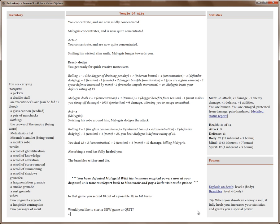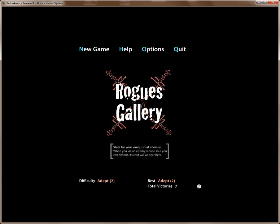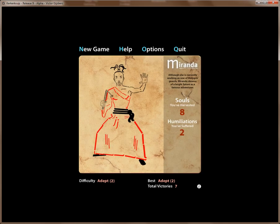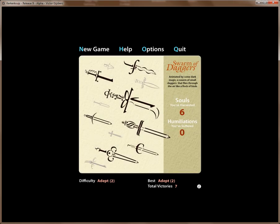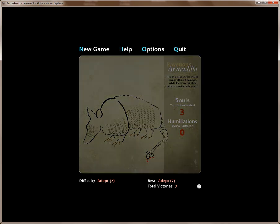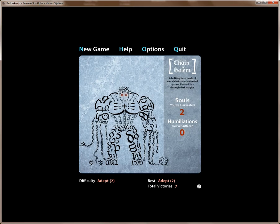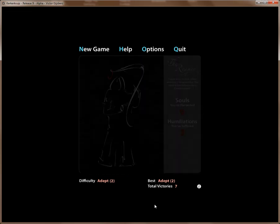That was Malagris. The brambles wither and die because there were no enemies left. 'You have defeated Malagris — with his immense magical powers now at your disposal, it is time to teleport back to Montanoir and pay a little visit to the prince.' That means I've won. I've scored eighteen out of eighteen because I've killed every monster. It also means I've now gone from apprentice difficulty to adept difficulty — the next game will be slightly more difficult. The rogues gallery has been updated. Miranda, another soul I've harvested — she's also killed me twice. I hope you enjoyed this — this is the first new let's play video of Kerkerkruip. I hope you enjoyed it and learned something from it. I'm planning to do a lot more of them in the future. See you around.